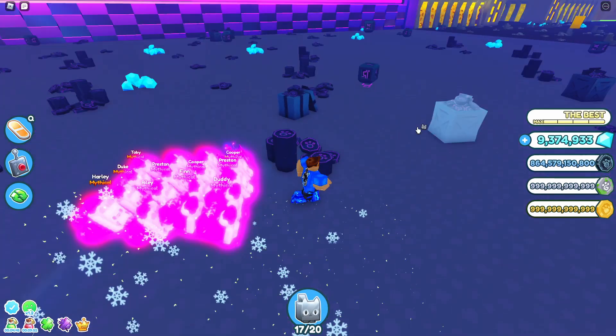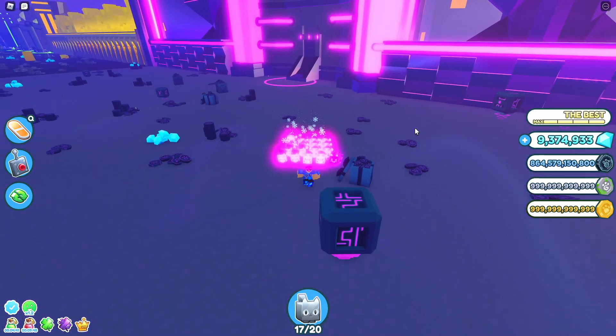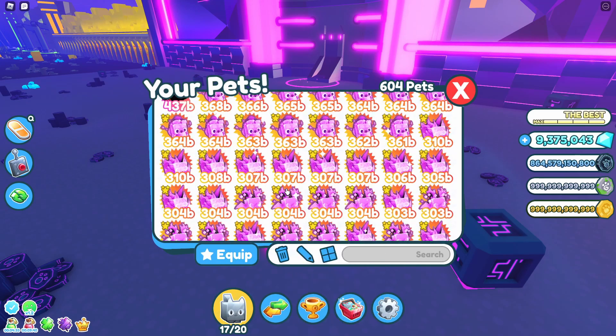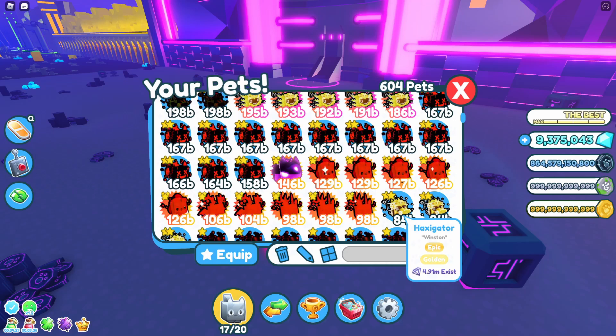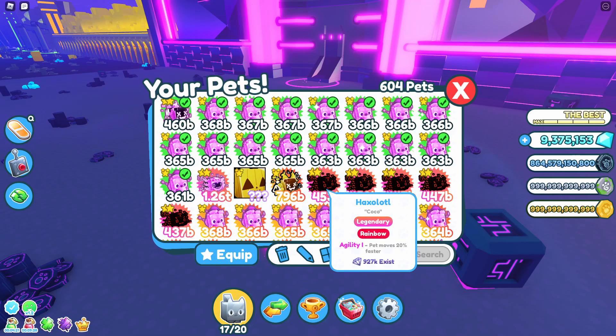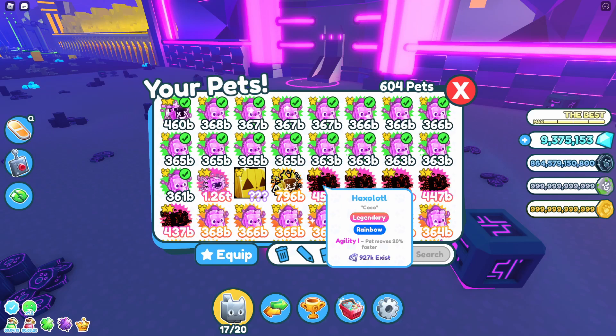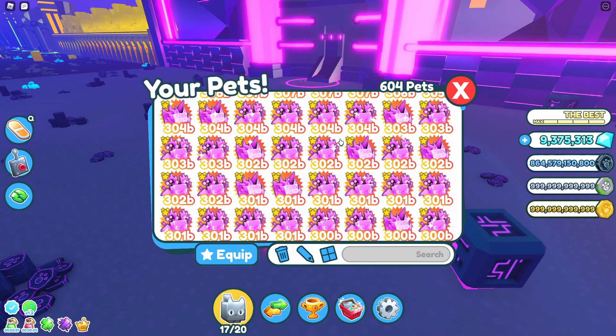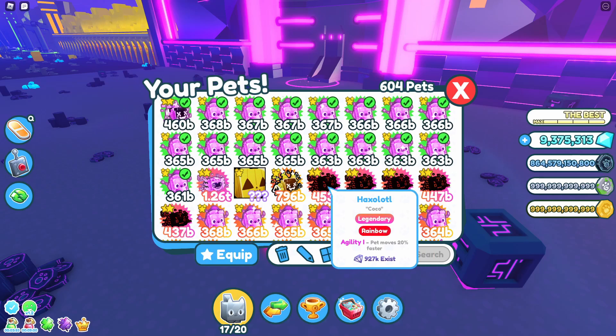Okay guys, before I end the video, hopefully the video has been informative for everyone, knowing what pets to combine to get certain combinations. As I said, if you do get the golden haxigators, combining 12 of those will give you a legendary rainbow haxolotl — and they are a lot easier to hatch than the Axolotl. What I would suggest is: don't bother converting them into rainbow or converting rainbow into dark matter individually. Utilize those golden haxigators, combine the 12 into Axolotls, and then combine those into Dark Matter to get a more superior pet with a lot more stats.